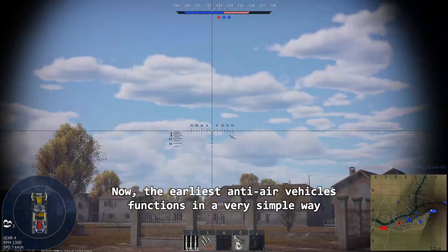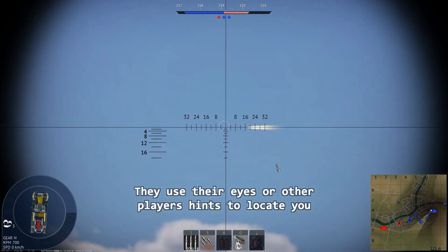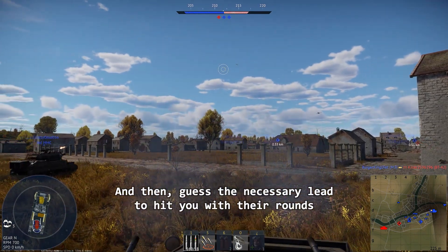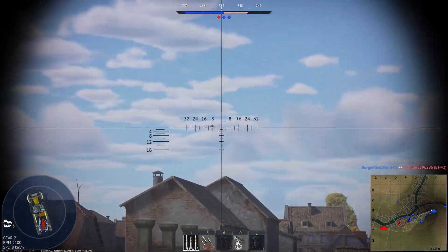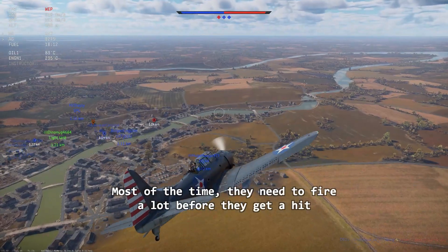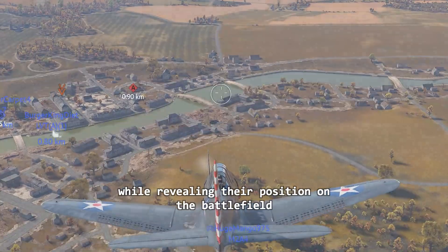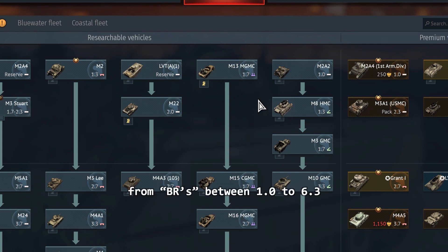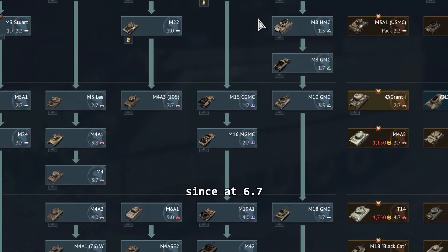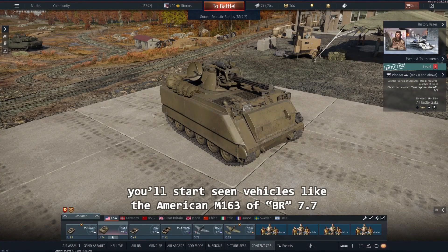So we are going to pay attention to our strengths and limitations as well. The earliest anti-air vehicles function in a very simple way: they use their eyes or other player hints to locate you, then get the necessary lead to hit you with their rounds by following your trajectory with the trace of their bullets. Most of the time, they need to fire a lot before they get a hit, while revealing their position on the battlefield. You'll find these anti-air vehicles with all kinds of fire rates from BRs between 1.0 to 6.3.